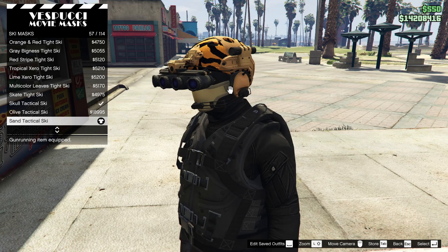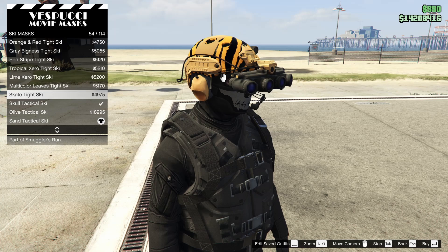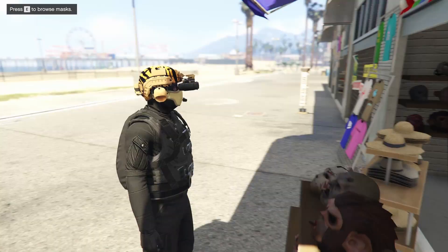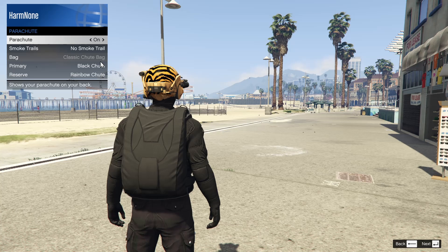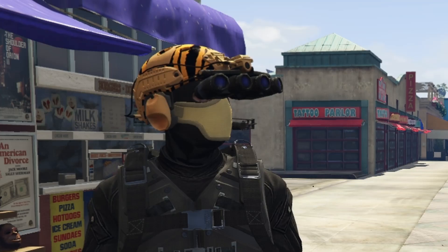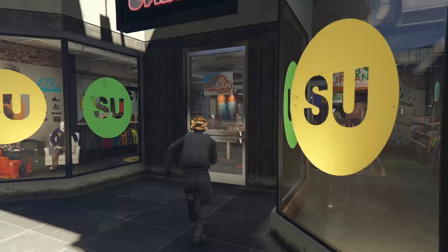Now once you get to the mask shop, you're going to want to go ahead and scroll down to ski masks. I have the sand tactical ski mask equipped on my character, so this is the one that you're going to want to pick with your helmet. You can actually wear this with the helmet without doing the telescope glitch, which is pretty nice. So you're going to want to equip that. Once you've got all of that equipped, go into the interaction menu, go to style, go to parachute, and show your parachute bag as on. I have the black chute, so that's the one I rock. That's it for the first outfit.